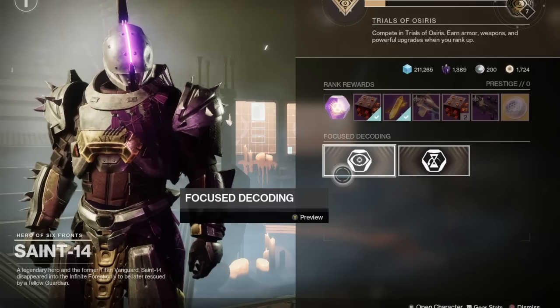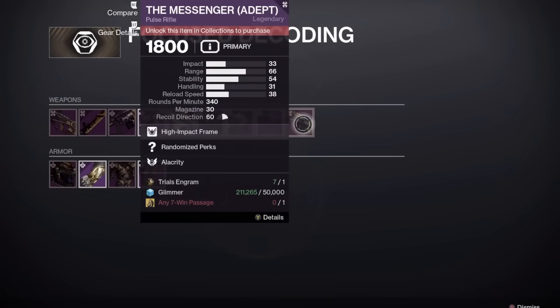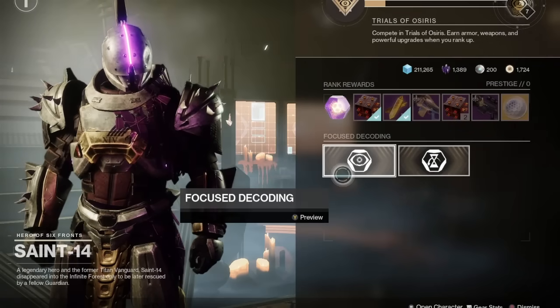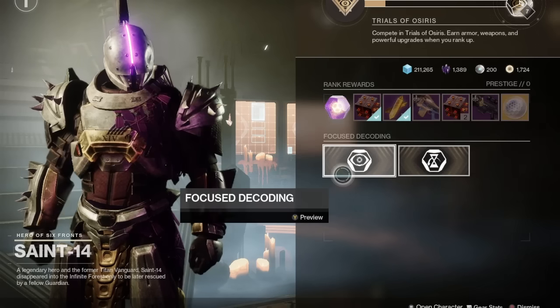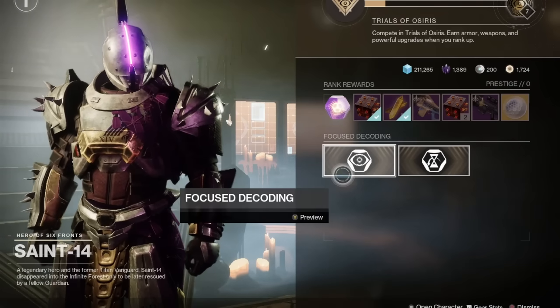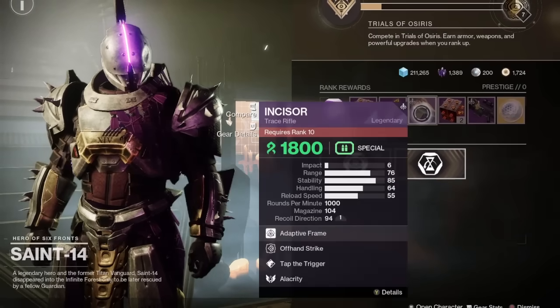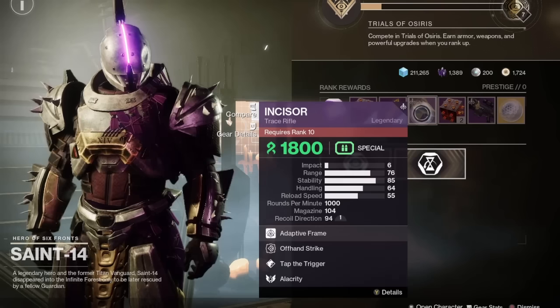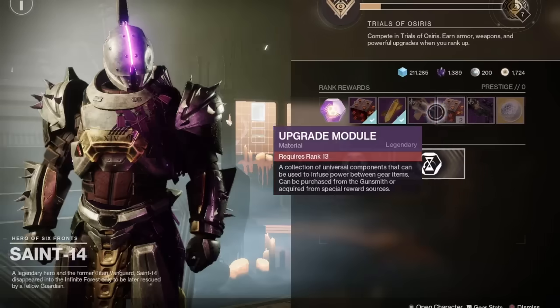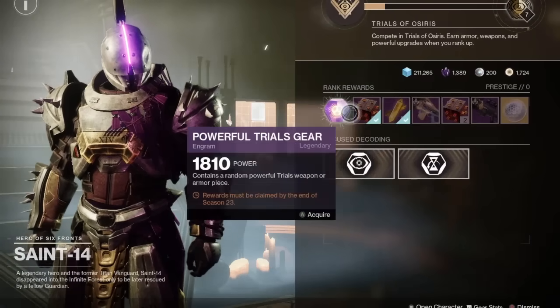For Saint-14 loot, the adept weapon this week is The Messenger, which is pretty sought after for PvP and has some good PvE rolls — one of the better adept weapons available from Saint-14. We haven't had a Trials week in about a month, so I think everybody's excited to get back to it especially on the new maps. Remember it's worth playing some Trials just to get the Incisor Trace Rifle if you don't have one, as it's excellent for Strand builds.